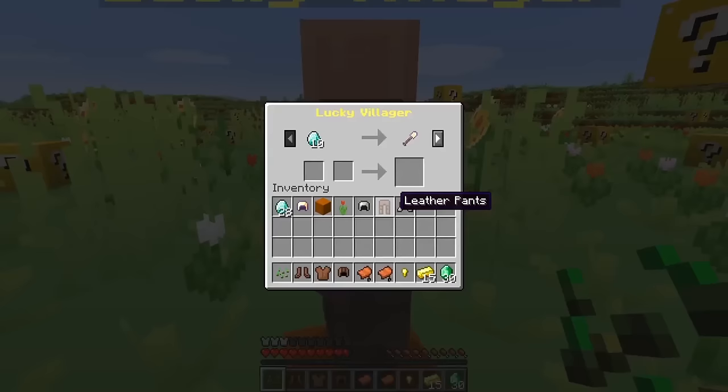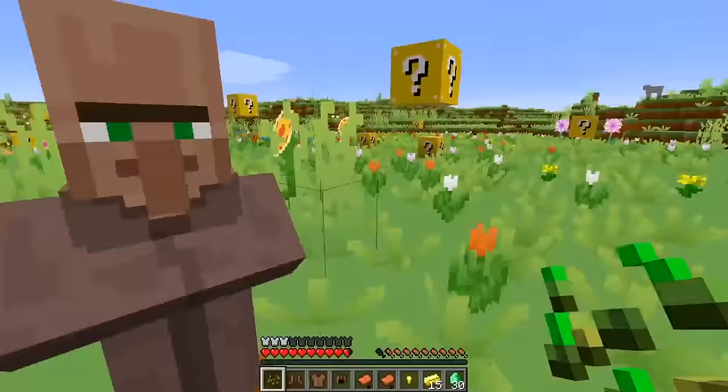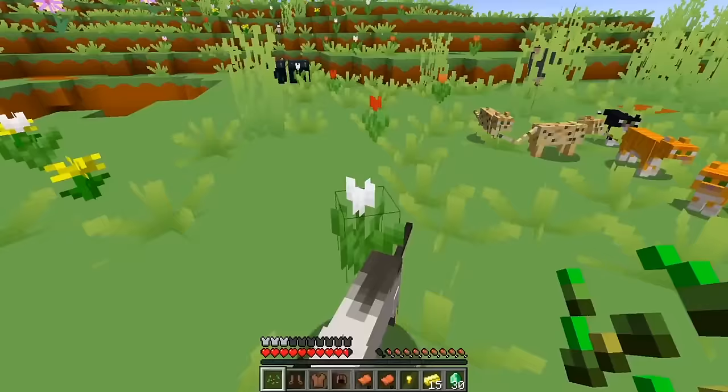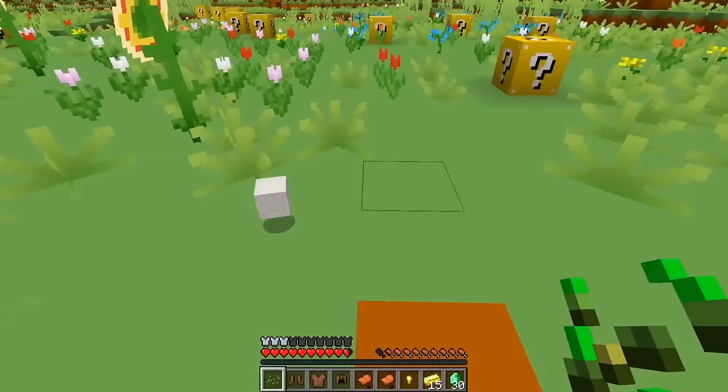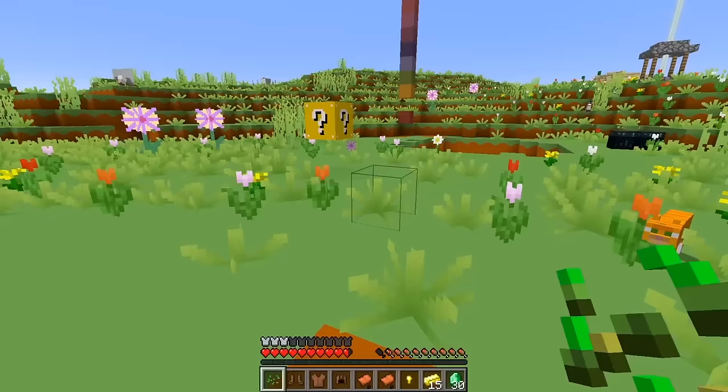Let's see — oh hi, Villager! He can give me some cool stuff if I give him some diamonds! Well, I don't need anything right now, so let's try this one. Oh, we got some mob heads — that's pretty cool! Let's open this guy — oh, a bunch of ore! Some quartz and some nether quartz too — that's awesome!